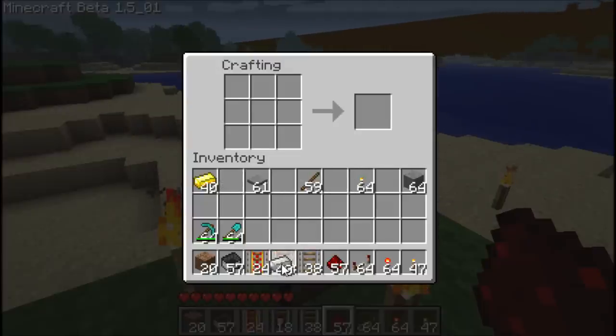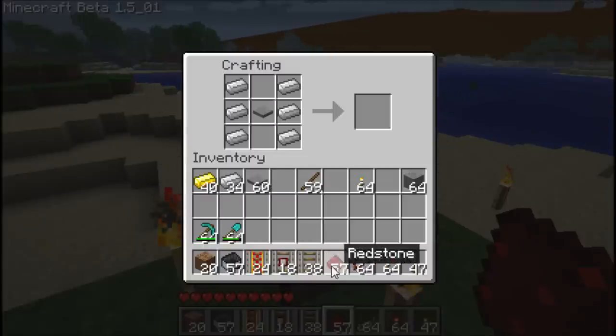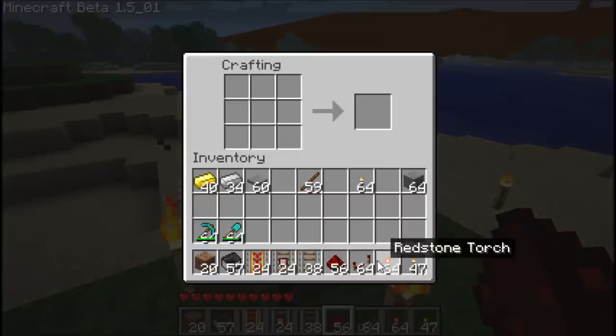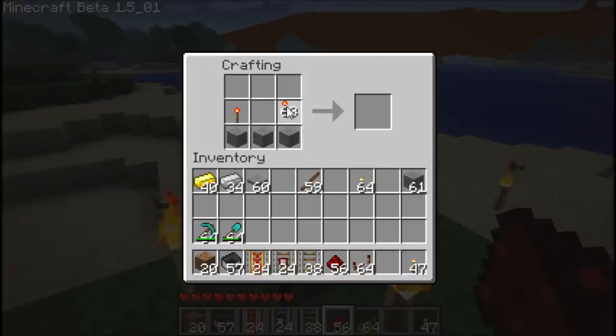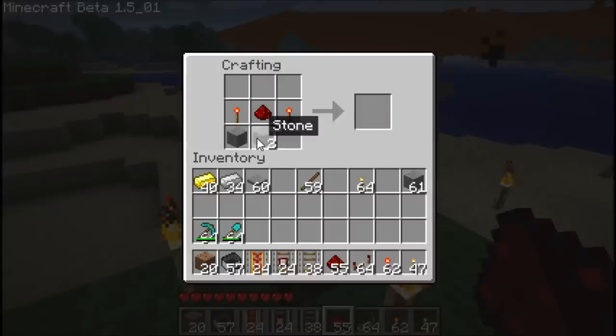For a detector rail, you will need iron down both sides like a standard rail, but in the middle instead of a stick, you use a pressure plate. And in the bottom middle, a piece of redstone. That'll also give you six detector rails. The other thing we'll be dealing with is the redstone repeater. You need three pieces of solid stone along the bottom, one redstone torch on the right and left, totaling two, and a piece of redstone in the center. That will give you a redstone repeater.